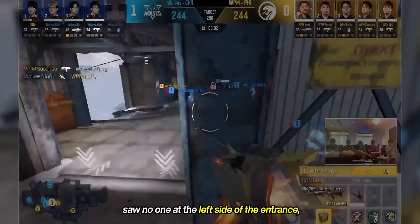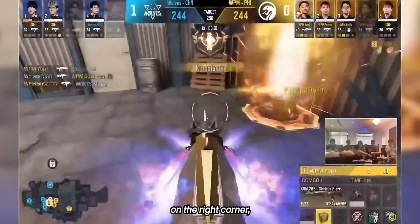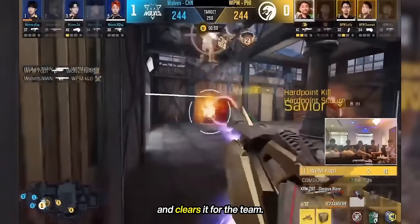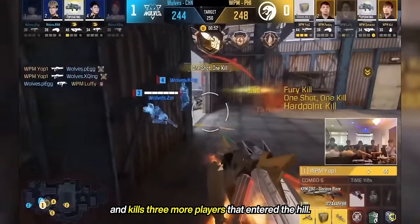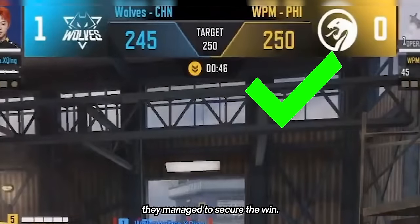You can see that Yopi saw no one at the left side of the entrance, so he checked the right side as soon as he enters P3. After he gets the first kill on the right corner, he immediately checks all of the remaining angles and clears it for the team. He also holds the entry point instead of over-pushing, and kills three more players that entered the hill — and thanks to his teammate's backup, they managed to secure the win.